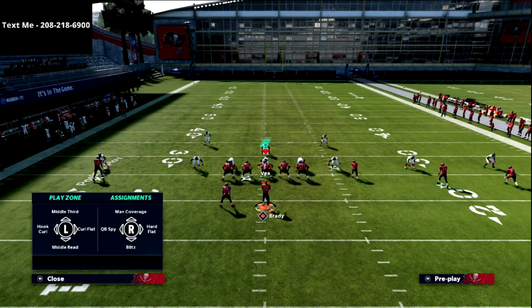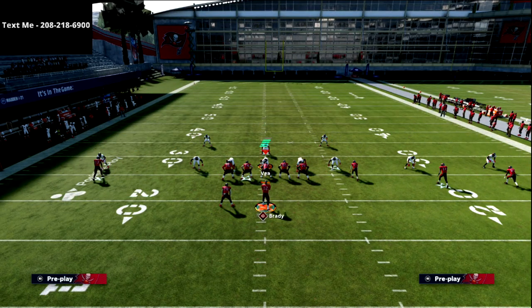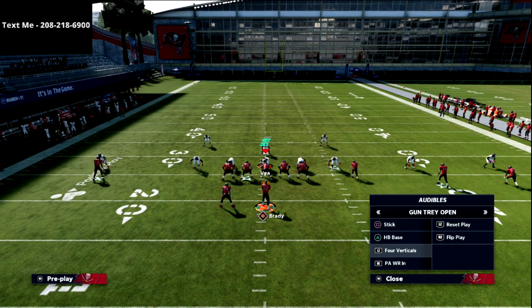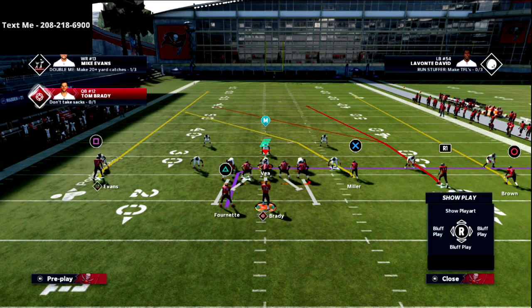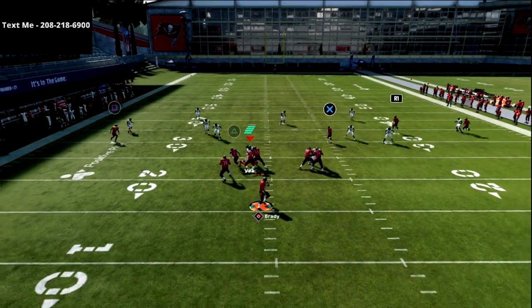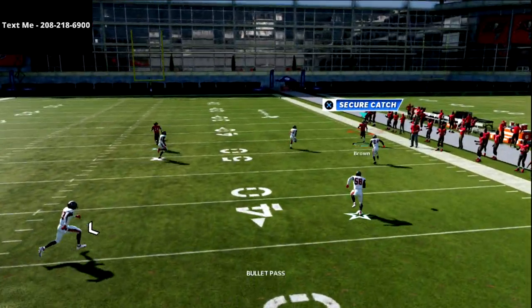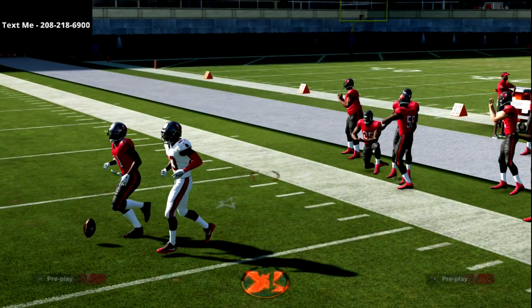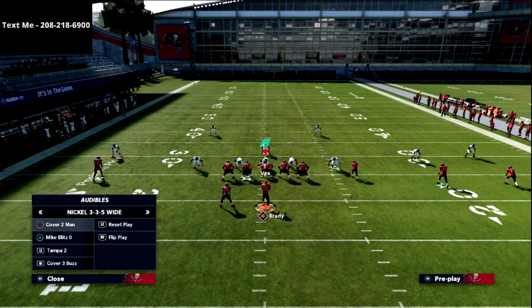Another reason I like four verticals is because if you get a Cover 2 or Tampa 2 style of defense, four verticals will absolutely torch it. Why? Because the outside receiver to the outside with an outside pass lead — that is an absolute laser against this coverage.